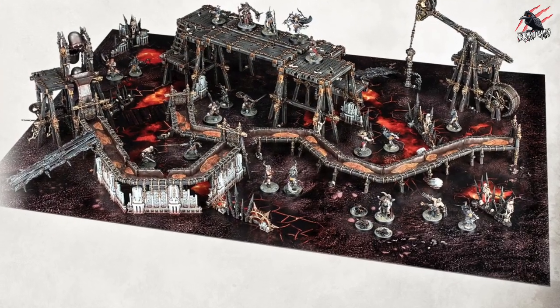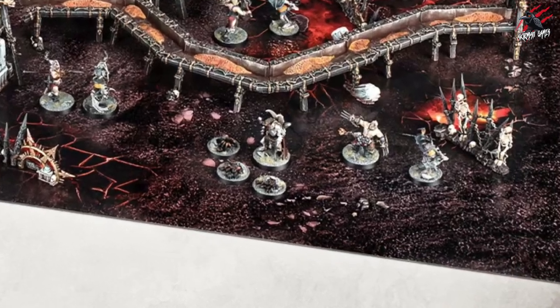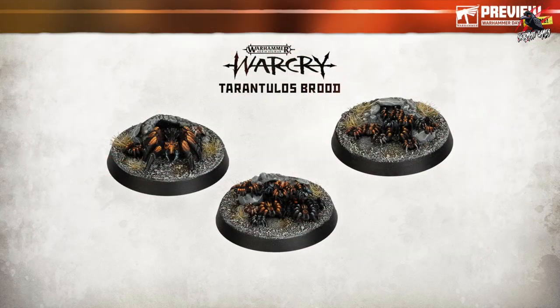The article didn't show us the spider swarms, but they were definitely revealed in the preview and here you can see them on the board. Here's a close-up — these swarms are great. We've got the big tarantula and then tiny little ones crawling out of the ground. I'm looking forward to seeing what abilities come with these because they look terrific.